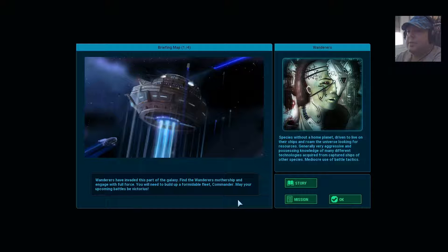Wanderers have invaded this part of the galaxy. Find the Wanderers' mothership and engage with full force. You will need to build up a formidable fleet, commander. May your upcoming battles be victorious. Wanderers: a species without a home planet, driven to live on their ships and roam the universe looking for resources. Generally very aggressive, possessing knowledge of many different technologies acquired from captured ships of other species. Mediocre use of battle tactics.